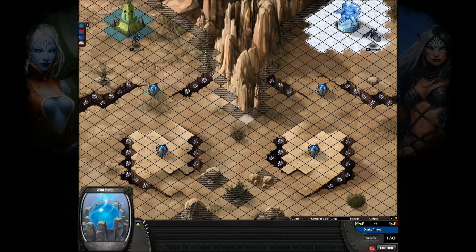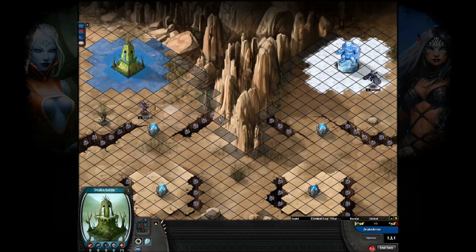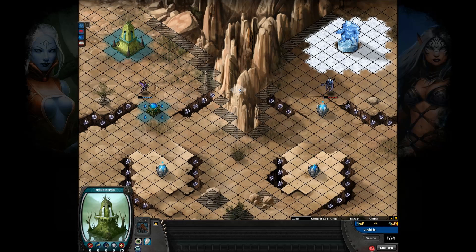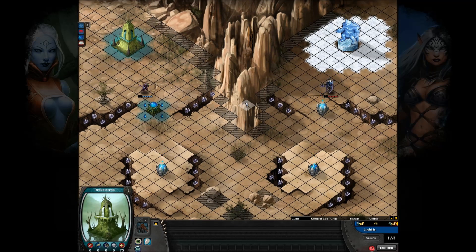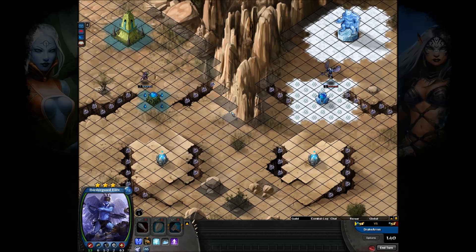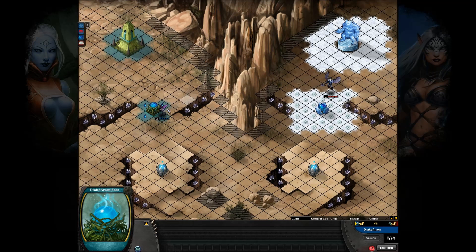I'm just gonna try and grab their fonts there right off the bat. Not totally sure what the main strategy behind Drake's deck is. I mean, I saw a couple versions of it on the forums, and it had some interesting choices that can work, but I don't know necessarily how to work them myself. There you go — simple, just grabbing their respective fonts there.